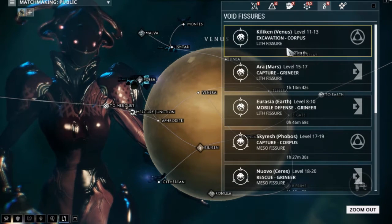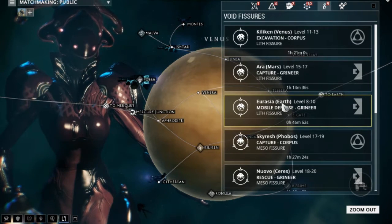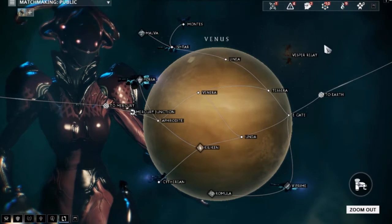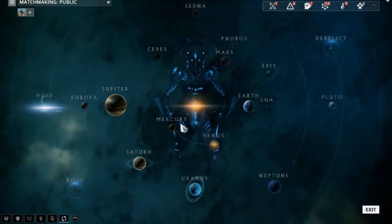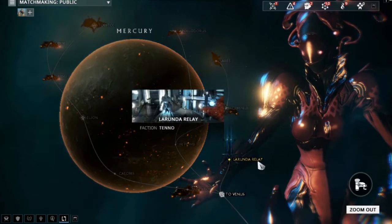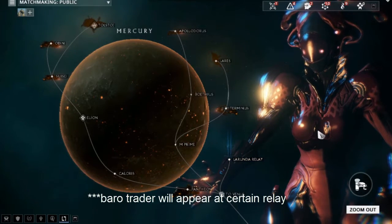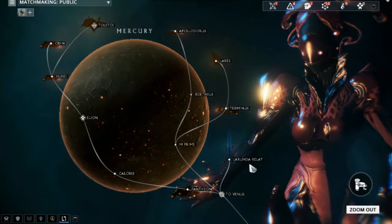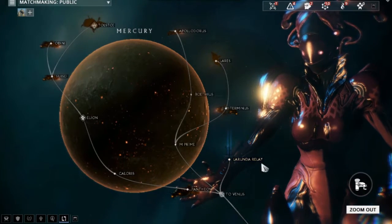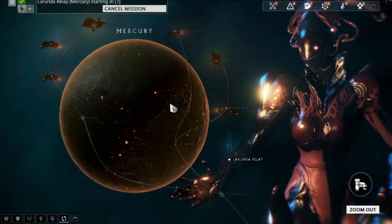The easiest way for low-level players is to do any fissures you can and get as many prime parts as possible. Every two weeks, on certain relays on different planets, Baro Ki'Teer appears. If you're lucky, he'll appear on a planet you've already unlocked. Mercury is the first planet with a relay, so you'll want to unlock that if you haven't already.